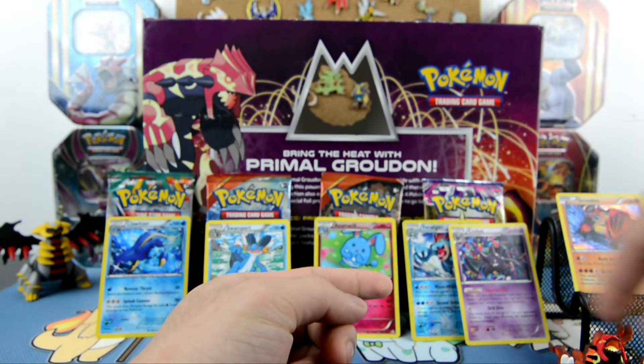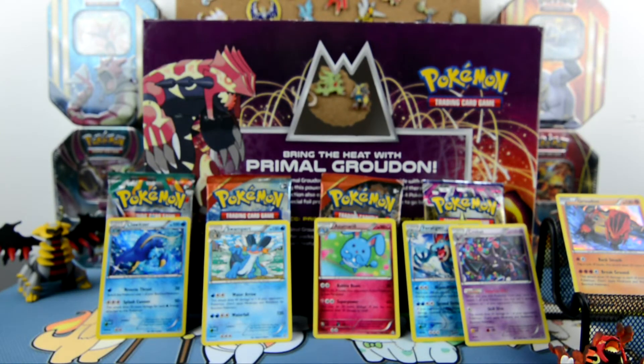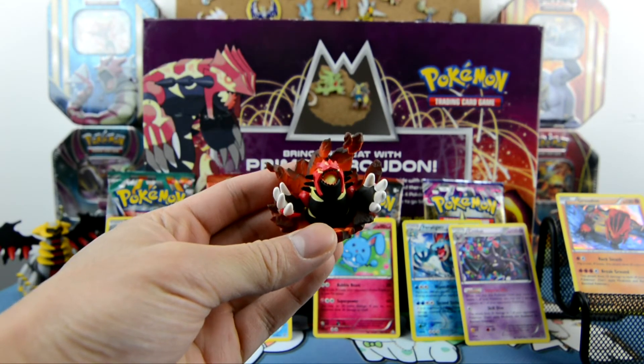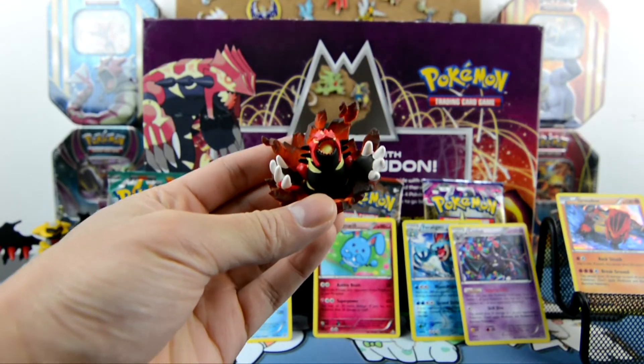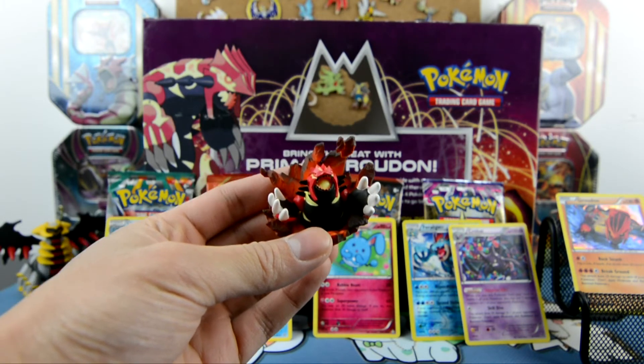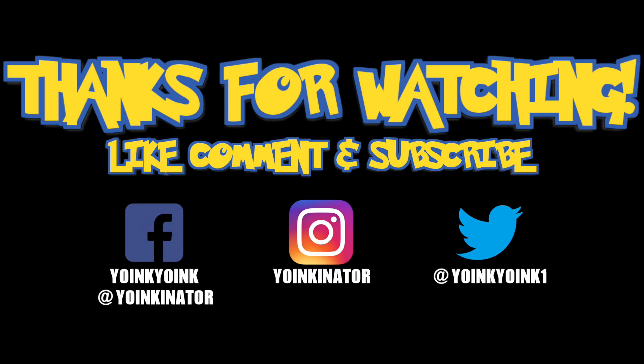We got a reverse holo and a regular rare from Phantom Forces, but I'm gonna have to give the win to Furious Fist for the holographic Clowitzer. Whoever the random comment selector picked — congratulations, hopefully you're happy with the prizes! Let me know what you guys think in the comment section below. If you enjoyed this video, give it a big thumbs up, and as always, thanks for watching — see you in the next episode!